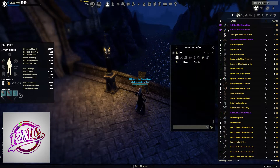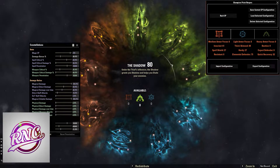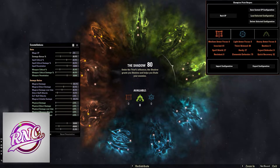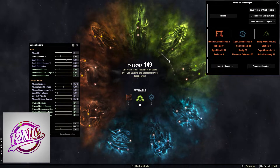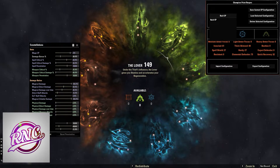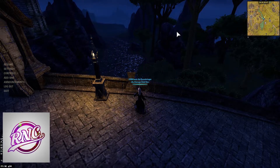Champion Point Respec: whenever you respec your Champion Points, you have the option to save — like I have this Raid CP preset. You can save the CP you just made or load CP quickly. It does use 3K gold, but whatever CP you choose, you can load, save, or delete, so you don't have to do it manually every single time.